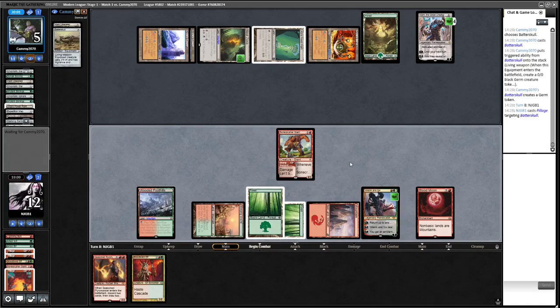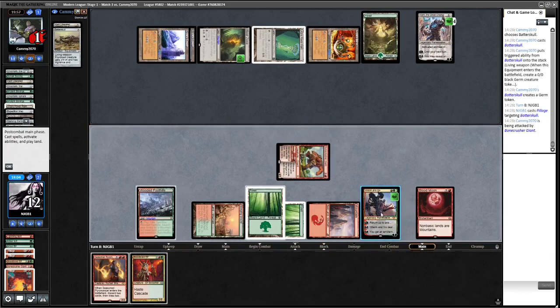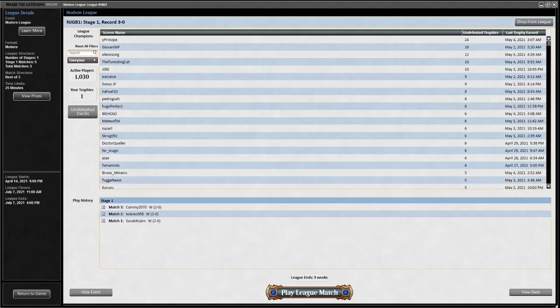We attack first, then my opponent can't Dismember, and we ping with Wrenn and Six for the last point of damage. Three and oh! Tron seems like it's going to be a really good matchup for this deck. See you for round four.